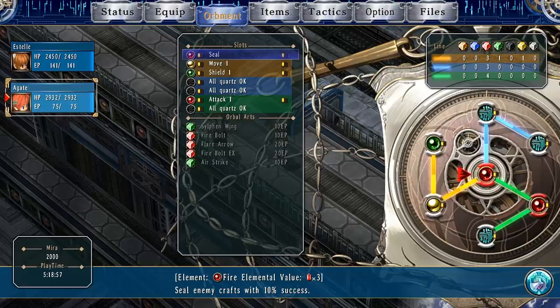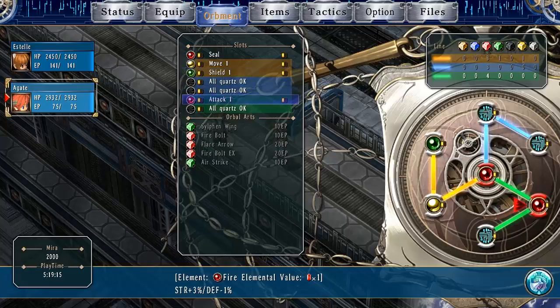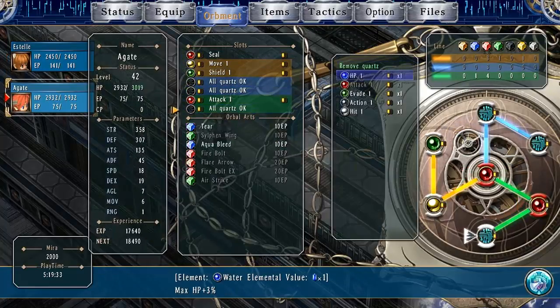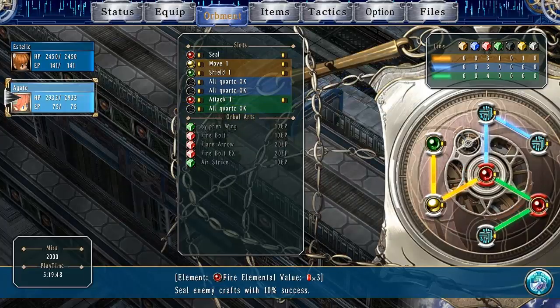Seal enemy crafts with 10% success. The thought crossed my mind that these were the quartz I actually left him out with on my previous playthrough, but I kind of doubt that. I probably stripped him of all his quartz because I didn't play as him. He has Attack 1, which equals one more fire. Ohh — that's all the stuff that Annalis had equipped. Never mind, we got it back. I'm happy — very happy about that one.